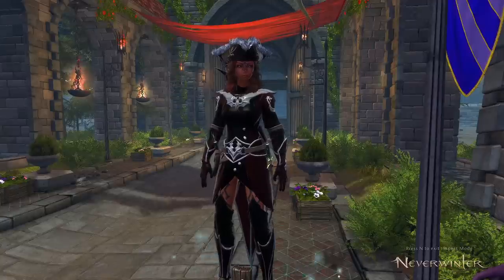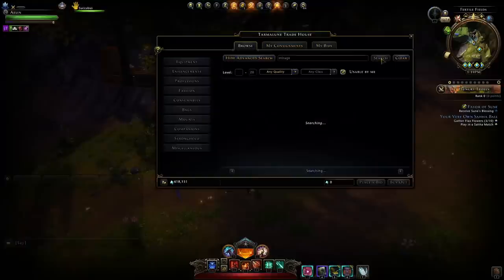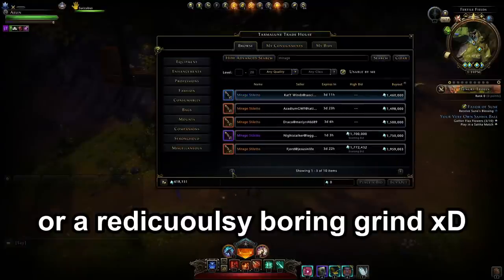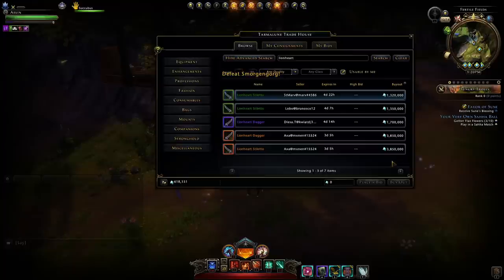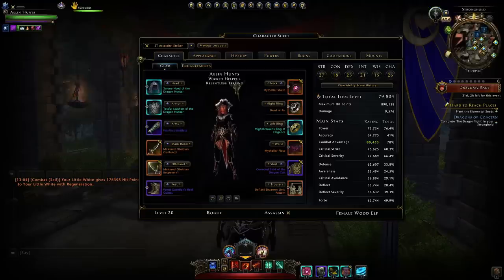I'd like to go over the best weapon set in the entire game that everybody should have. And no, it is not the Mirage weapons, which would cost you over three million to get a full set, or the Lionheart, which is similarly priced if not more expensive. It is indeed the Stronghold weapons.